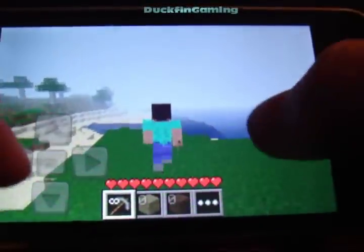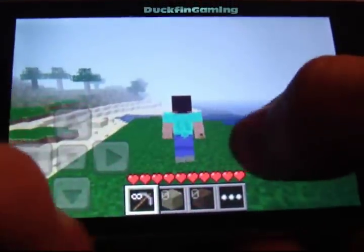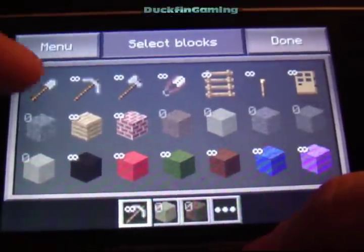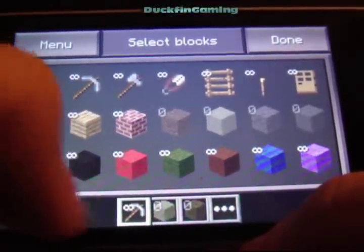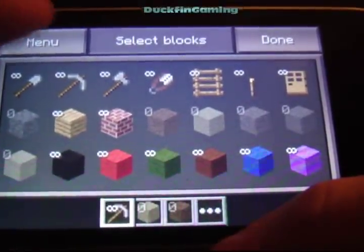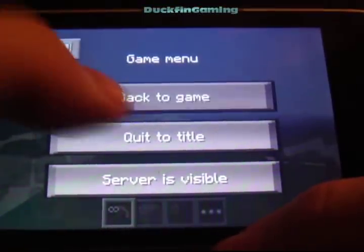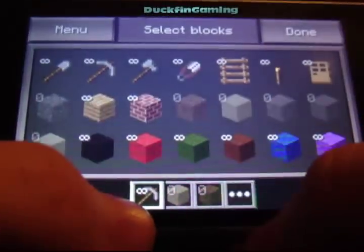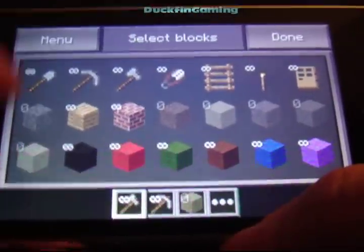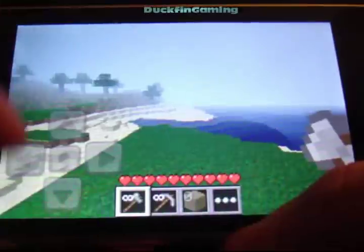Alright, so there's my character — the normal guy. I wish you could do skins. This is create mode: you get infinite everything as you see here, but you can't make anything or build a crafting bench. You can have an axe and doors now though. Doors are a big thing they added because they didn't have doors before.